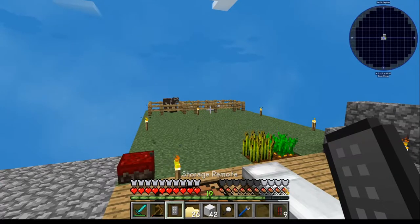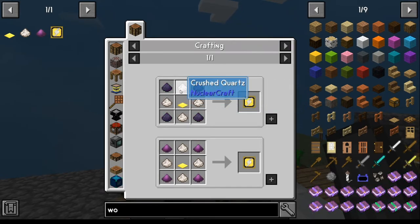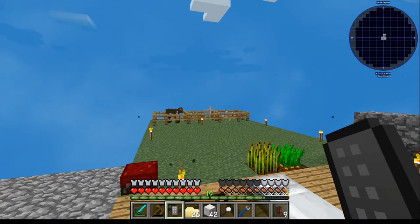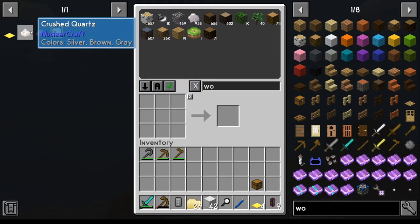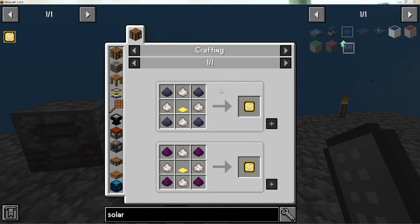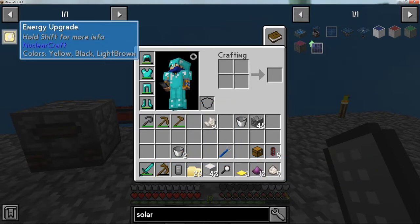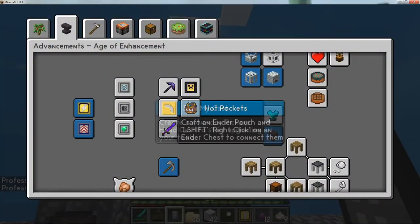With the machines powered, we can work on the energy upgrade achievement. We need pulverized obsidian, crushed quartz, and weighted pressure plates. The quartz we can start on right away. The obsidian has to be made in the manufacturer. Pressure plates are easy — just make yourself a batch from gold. Start the quartz crushing, and once everything is done, build the energy upgrade. That completes the achievement.